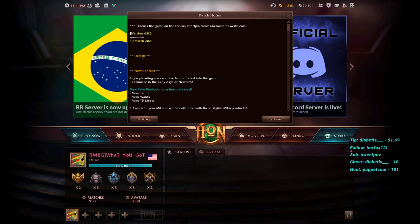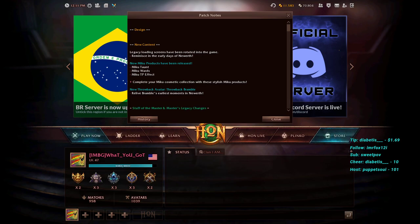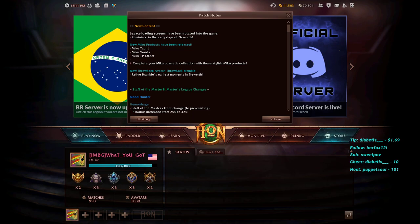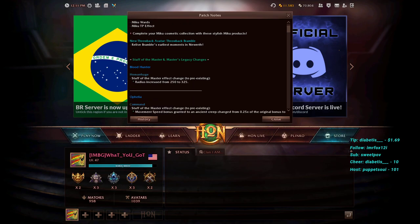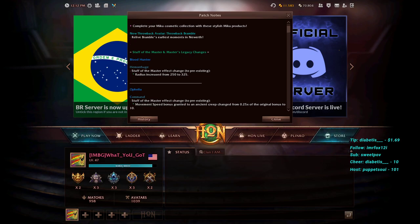Starting with design and new content: we have legacy loading screens rotated into the game, some new Miku products including taunt, ward, and TP effects, a throwback avatar for Bramble, and some Staff of the Master legacy changes.